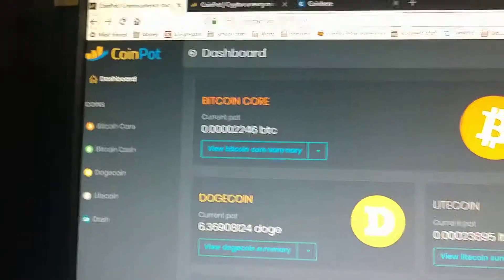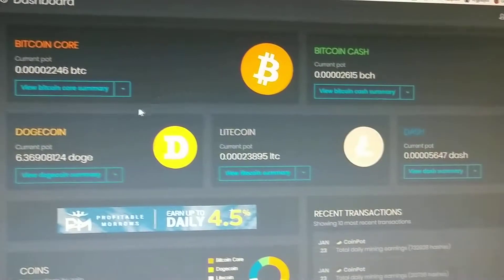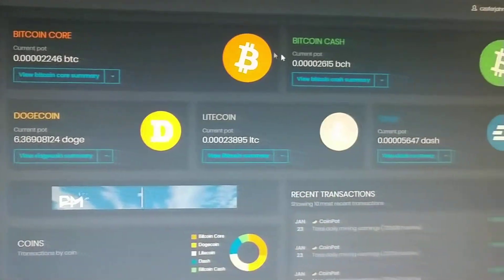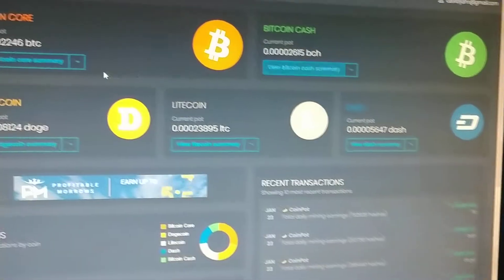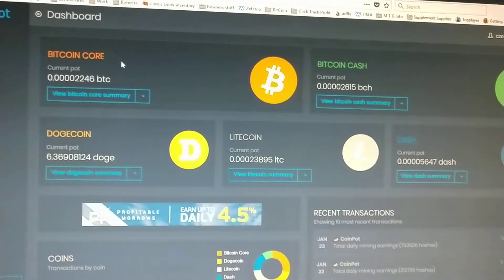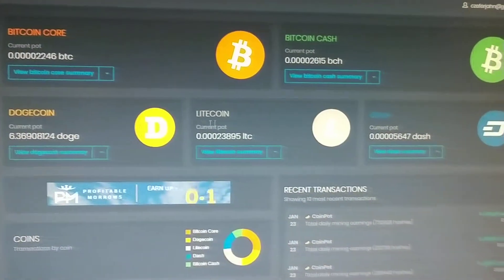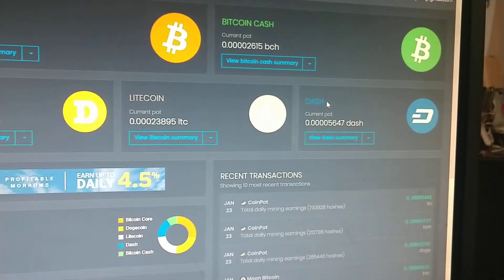CoinPot is coinpot.co, and this is the dashboard which shows basically how many different kinds of cryptocurrencies that I have. There are 5 different kinds that CoinPot deals with: Bitcoin Core, Bitcoin Cash, Dogecoin, Litecoin, and Dashcoin.